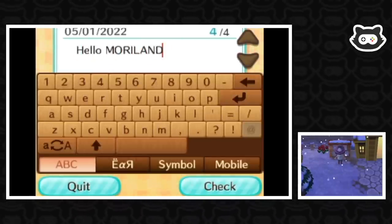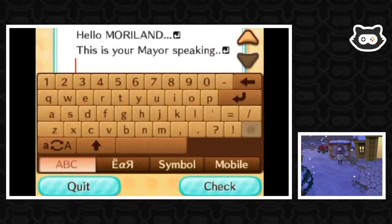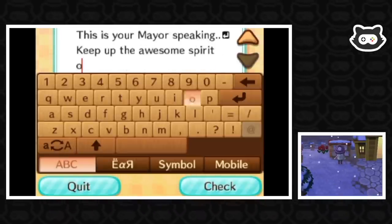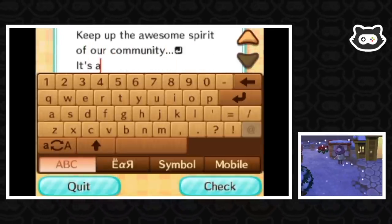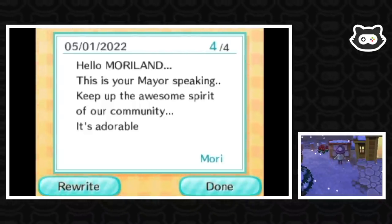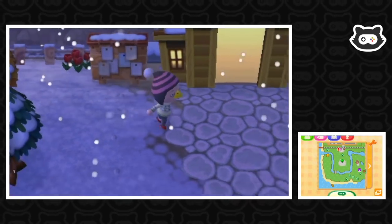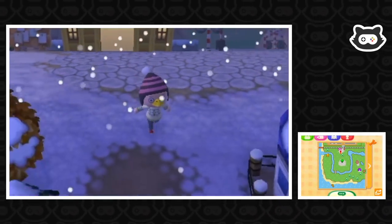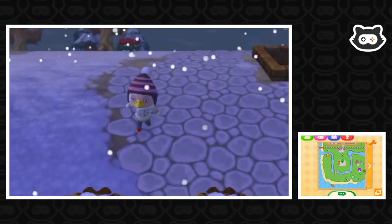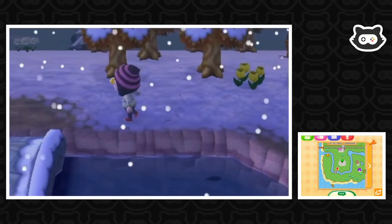We write a message on the bulletin board: 'Hello, Mori Land. This is your mayor speaking. Keep up the awesome spirit of our community.' Then we head to the town hall to see Isabel for any advice.